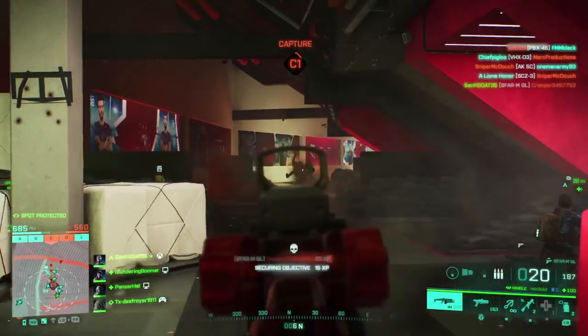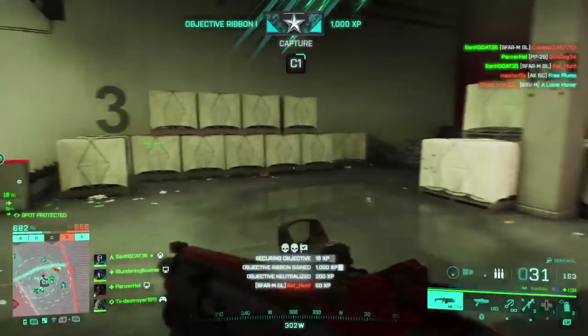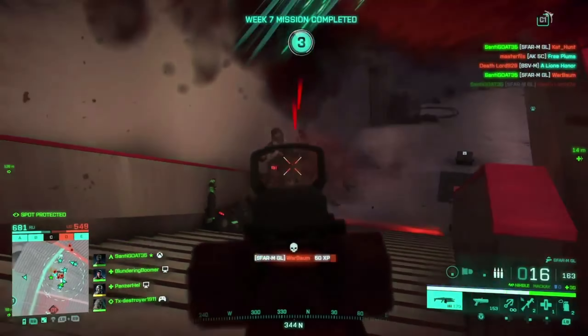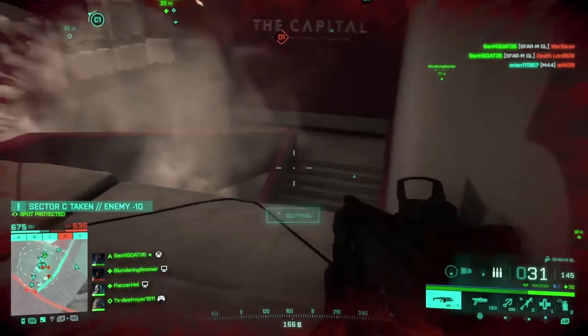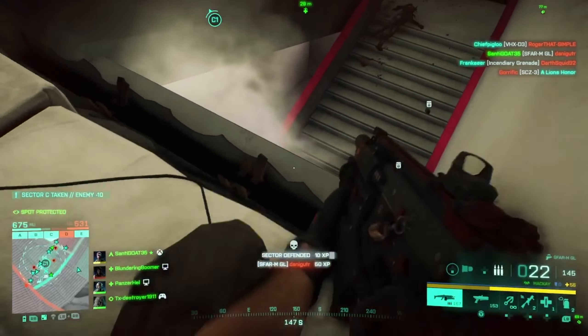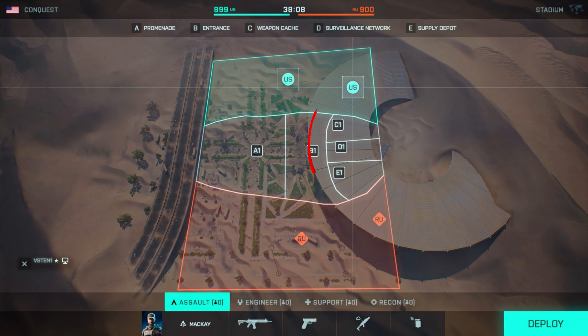It's an infantry-only map, so no vehicles whatsoever, and can be played in Conquest, Breakthrough, Rush, and Team Deathmatch. At first glance, we can see they improved a few minor things in the stadium from before, like certain lighting and visuals. Within the map itself, there is a mix between open outdoor spaces, which we can see in A1, and close quarter combat areas, which we see in C1, D1, and E1.